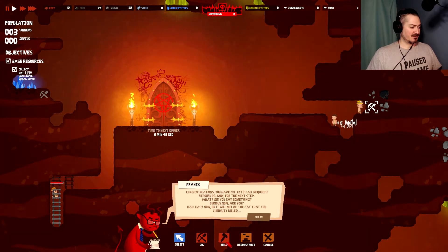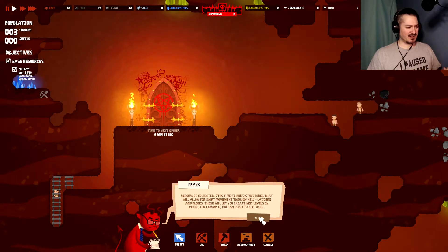Cancel! Collected all required resources — now for the next set. But did you say something? Curious now, are you? It will not be the cat that curiosity killed. Resources collected. It's time to build structures that will allow for swift movement through hell — ladders and floors. These will let you create new levels on which you can place structures.